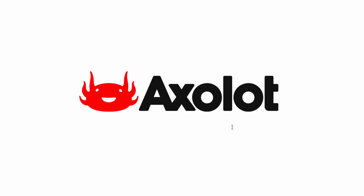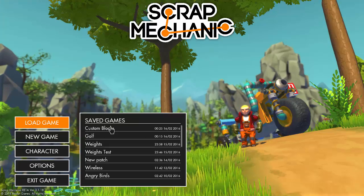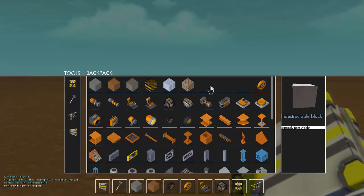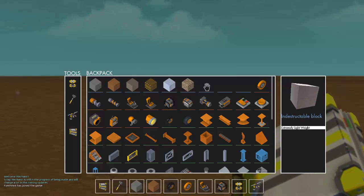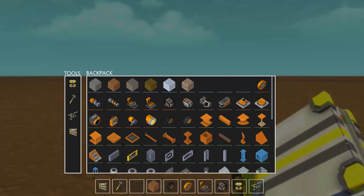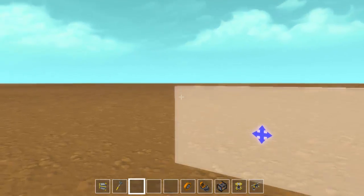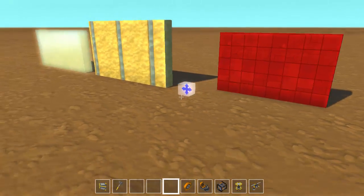What have we done? We've made sure that they're in the correct order, made sure their weights are correct, given them new IDs, descriptions, and names. Starting up the game — you can see everything lines up correctly now: brick, indestructible (extremely lightweight), insulation block (lightweight), and space hole (heavyweight). There's the indestructible, there's the insulation, and there's the space hole block.